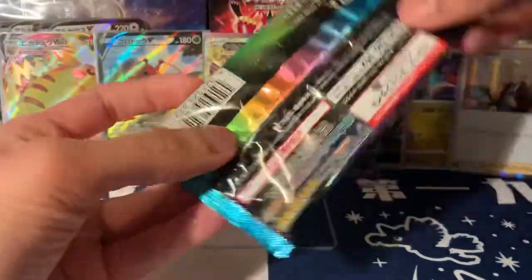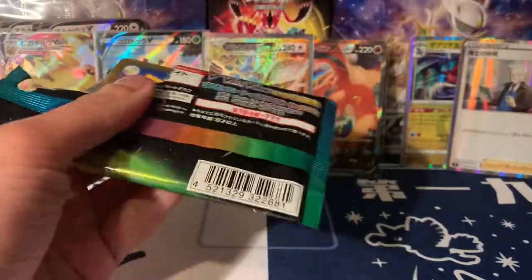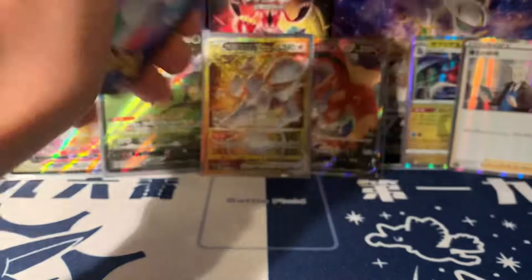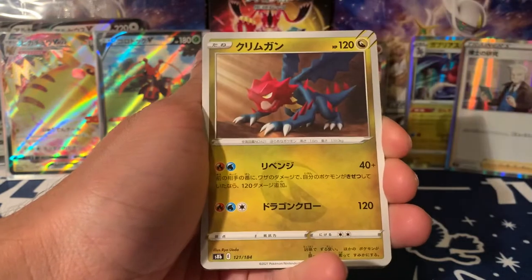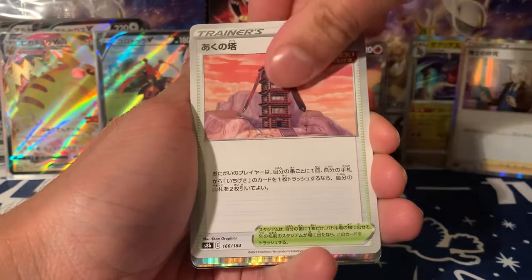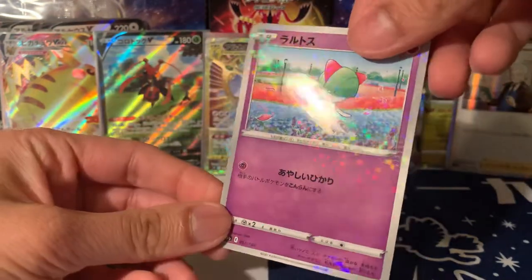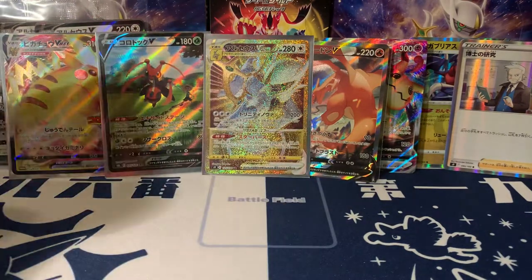I've made up for the bad luck we had with our two Star Birth boxes the other day. In my last opening I said if I get something bad I'll open the second box, and I did — we got the Shaman full art, then we did another one and got Magma Basin in gold. That was nice but this is better. Back to Climax now — Bronzong, Mimikyu VMAX, that's nice, and another reverse. I'm really hoping for a nice secret rare from Climax.